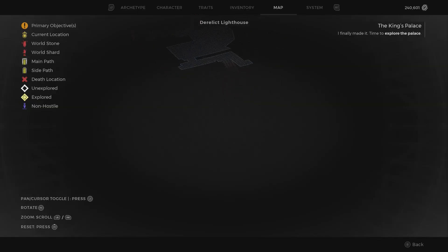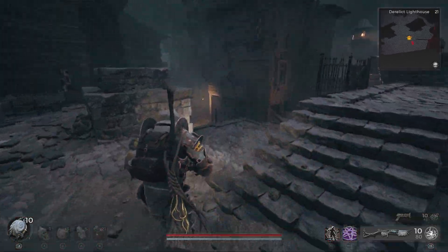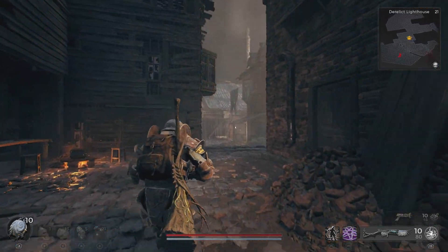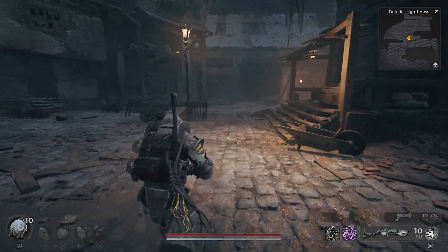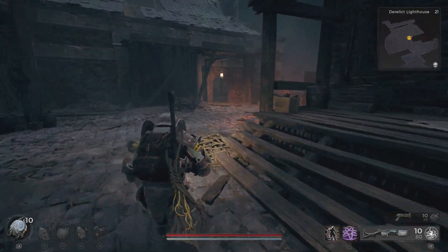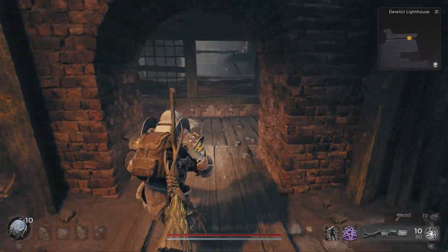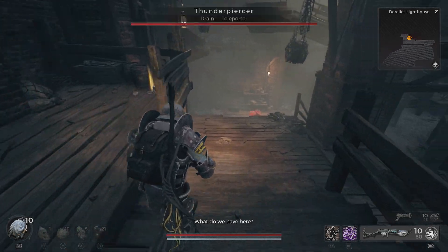In this video I'll show you where you can find and how to take down both the Gorecarver and Thunderpiercer aberrations in Remnant 2's The Awakened King DLC. You're going to be ambushed by two aberrations — it will be a two-on-one fight in the Derelict Lighthouse biome. Unless you're on your one-shot, which is your first playthrough of the DLC, you're going to have to re-roll until you get the Derelict Lighthouse.